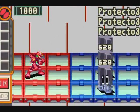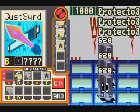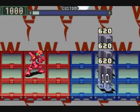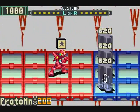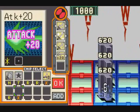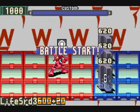And now we have the final set of Protecto-3s - technically the only set of Protecto-3s. What I need here is a set of 4 very specific chips. I actually have what I need: Fireblade, Aqua Blade, Elec Blade, Attack Plus 20. Since Life Sword 3 does 600 damage, the Attack Plus 20 gives it that last little boost it needs to finish these ones off.